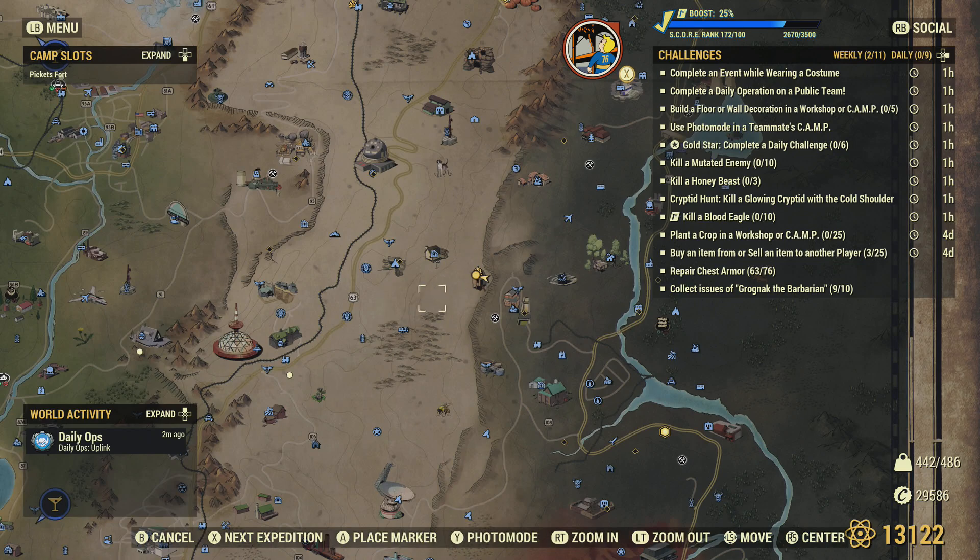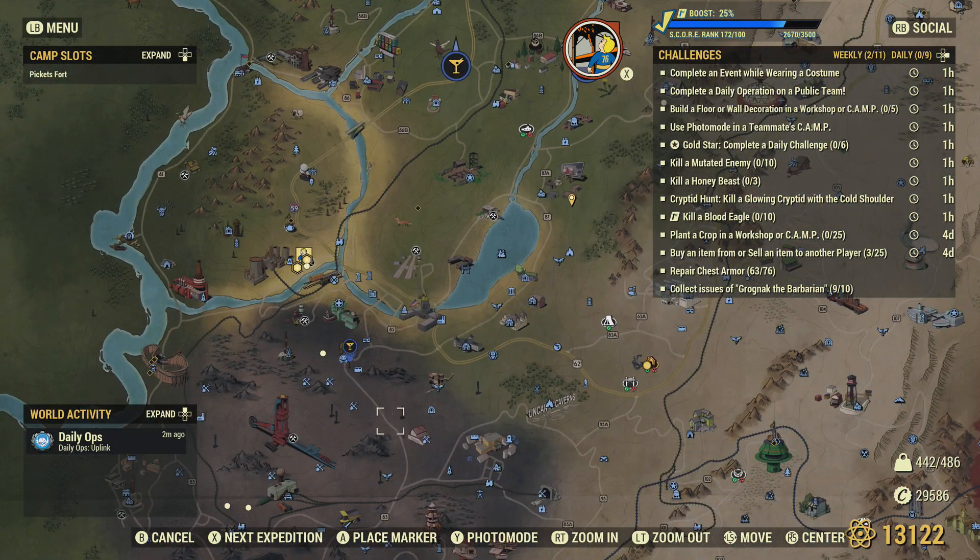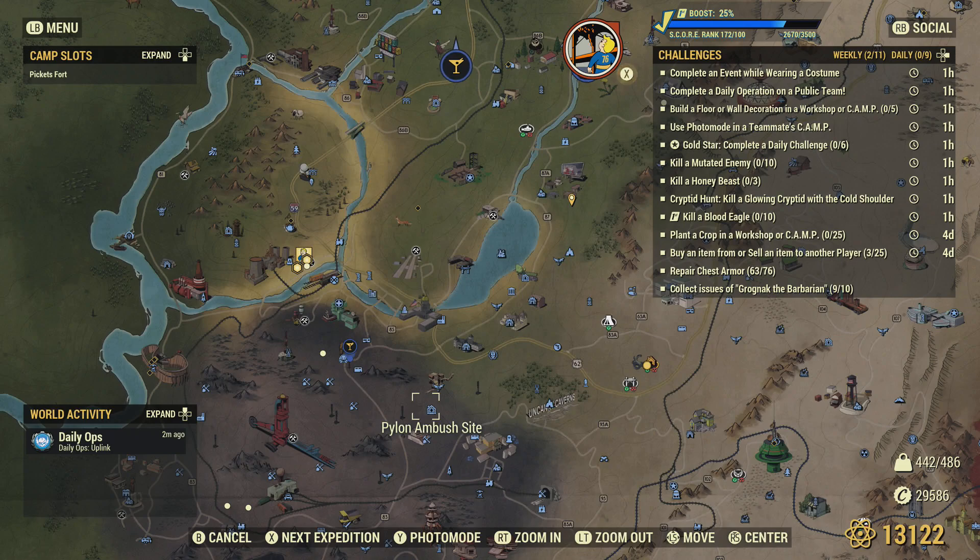Silverhop is another option. Your other options, of course, include finding a glowing Wendigo. The best place for a glowing Wendigo is probably the Pylon Ambush site.